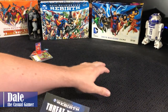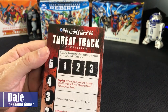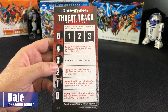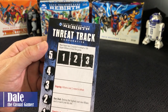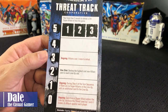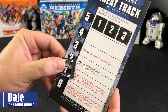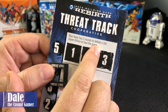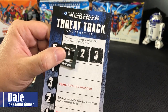Next on the list is getting the threat track and placing that in the center of the play area. One side is for cooperative play and competitive on the other side. In competitive play, the players will make teams and keep track of their villains defeated, and whichever team defeated the most victory points worth of villains will win the game. We'll be setting up for cooperative play. Your team has three rounds to defeat a fifth super villain or lose the game — so by the time the fifth super villain comes out, you've got three rounds to defeat at least five.